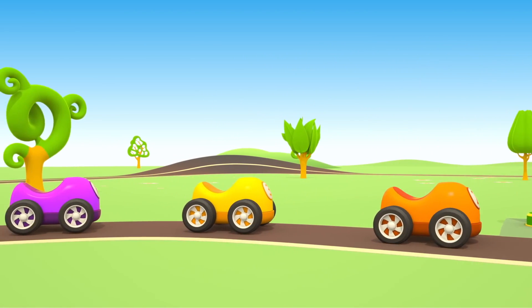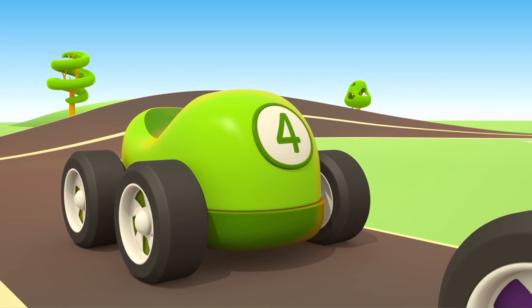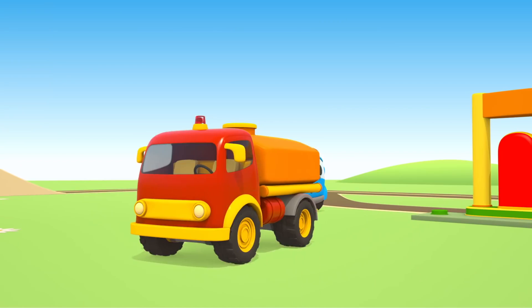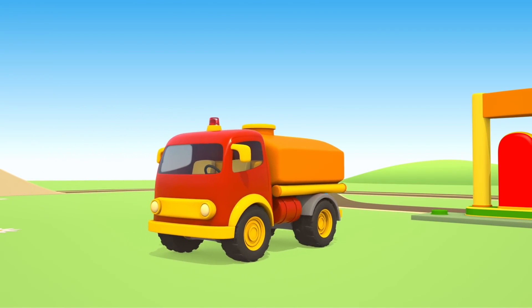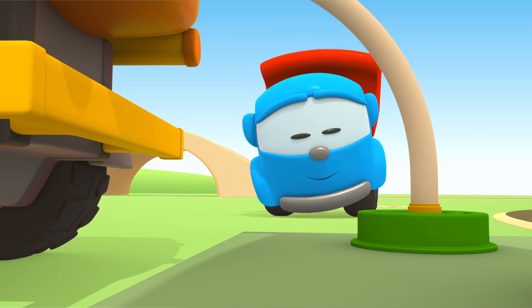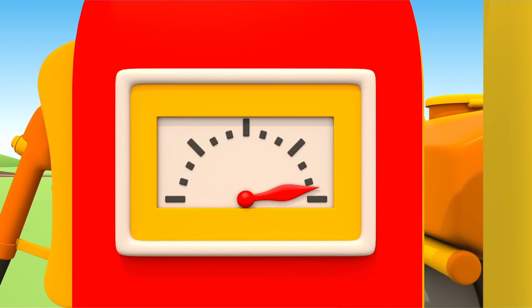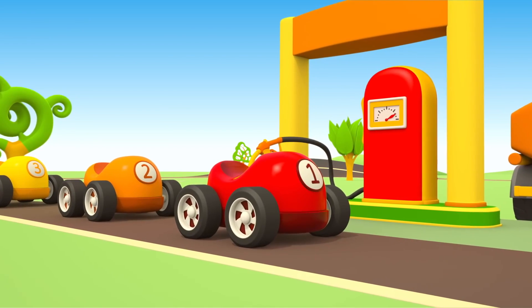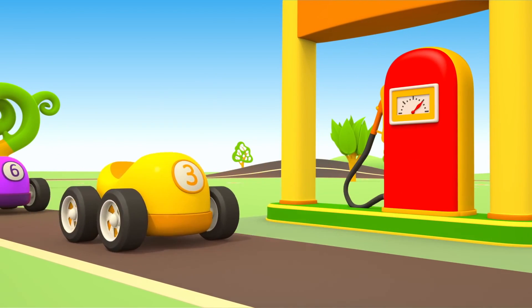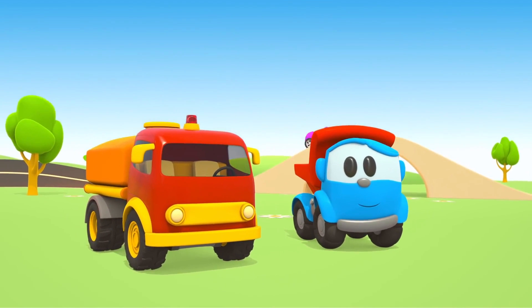All the cars are waiting for fuel at the gas station — there's a whole queue. Now the fuel truck will refuel the station. Let's connect the hose to an underground storage tank. Hurray! Now we can refuel. Let's refuel the red car, the orange one, the yellow one. Thank you, Leo. The cars are back on track!